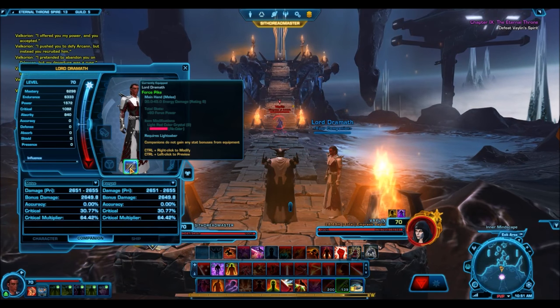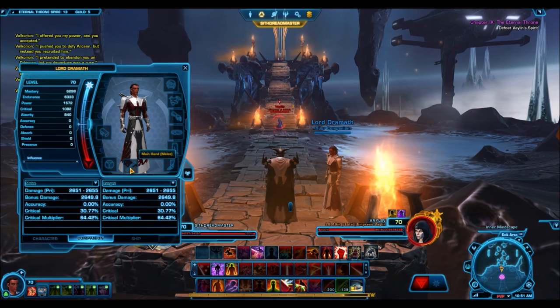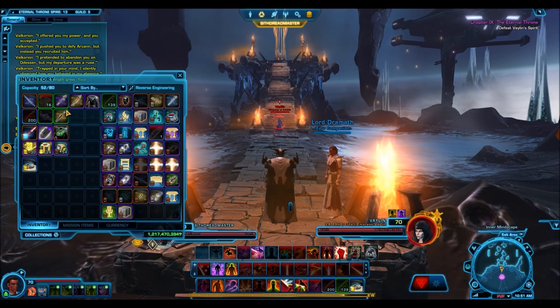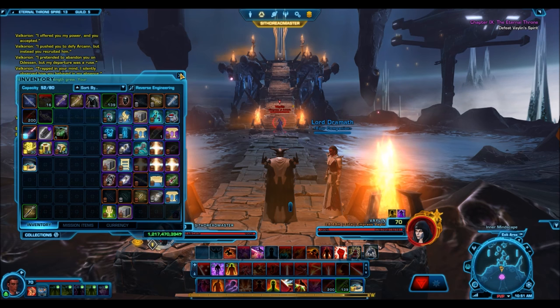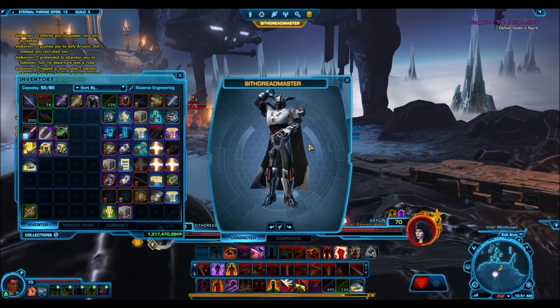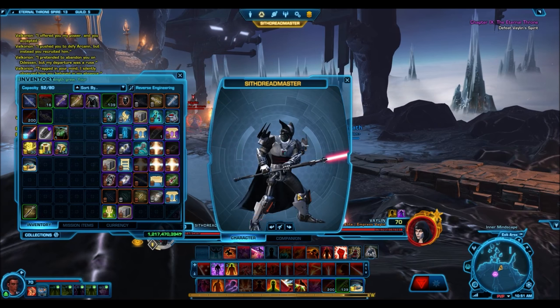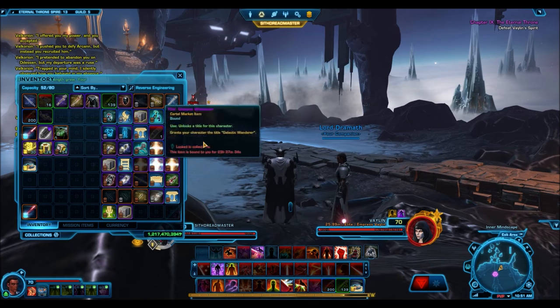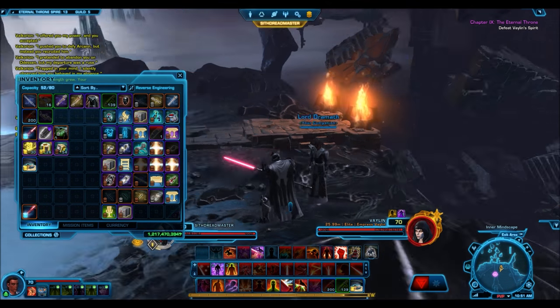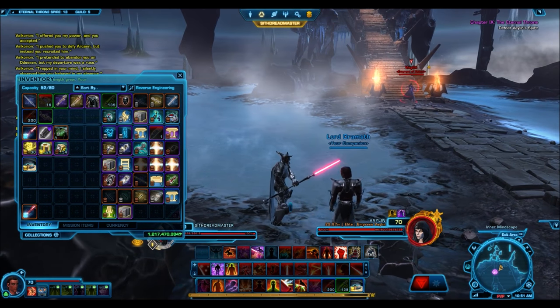In Chapter 9 of Knights of the Eternal Throne, you gain Lord Dramath as a temporary companion who helps you out in the final boss fight. The weapon of choice for Lord Dramath is a Force Pike, which is almost an identical replica of Senya's Lightsaber Pike — really the only officially obtainable Lightsaber Pike in the game. It is a Platinum drop from Cartel Packs, meaning it sells for insane amounts on the GTN and is pretty much unobtainable for the average player.